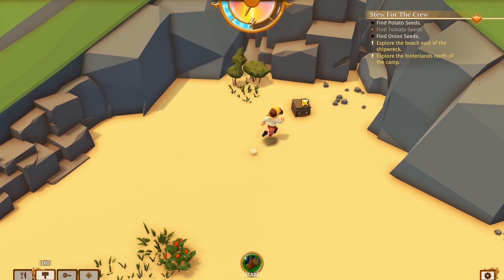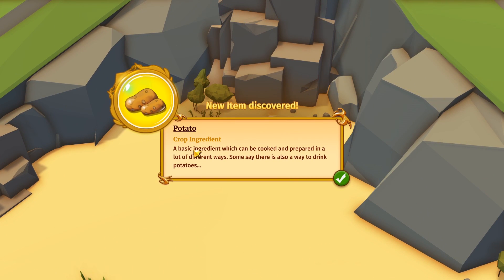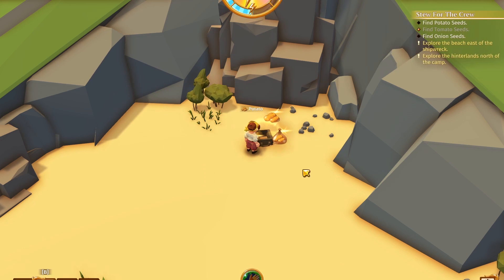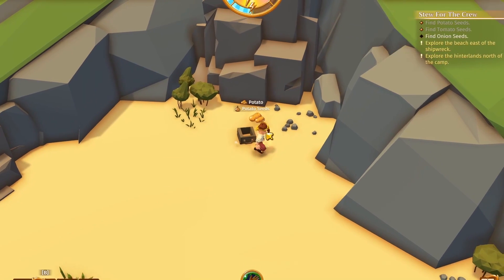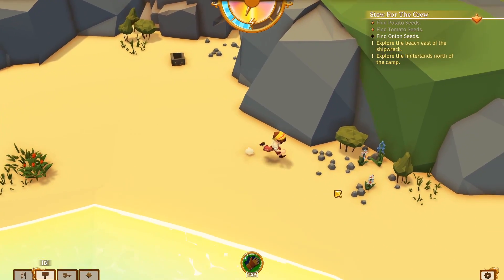Let's see what we got here — potato seeds! Excellent. "Basic ingredient which can be cooked and prepared in lots of different ways." Yes, there are many good ways to prepare a potato. We got the seeds and the potato itself — excellent! That's one of the ingredients done.